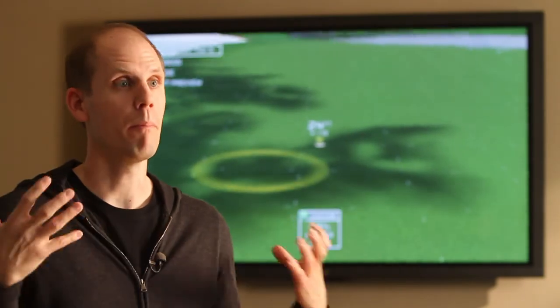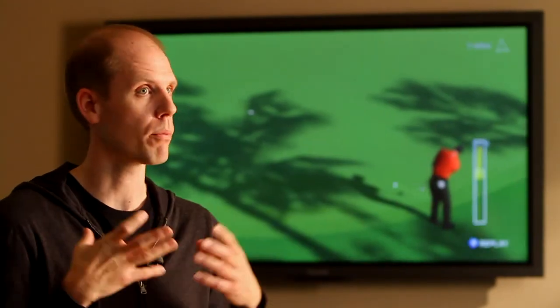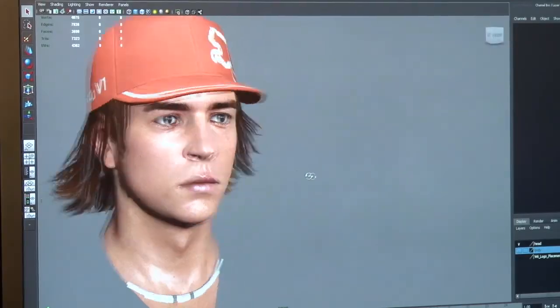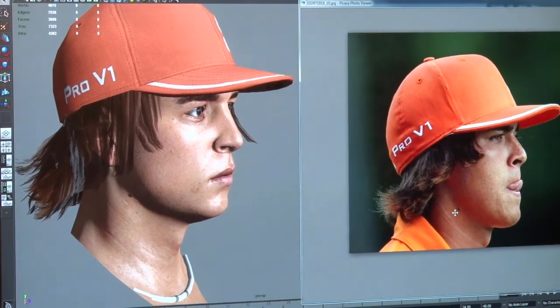Presentation is something we look at every year — how do we make the game look better? It definitely plays a key role in immersion. This year we wanted to give the game more of a broadcast feel. We looked at the character models and did work to really bring out the likenesses in the players unlike anything seen before in the Tiger Woods PGA Tour franchise. We've also added a whole new level of detail into our courses — the moment people see Augusta, they'll see what an upgrade we've done on the course side.